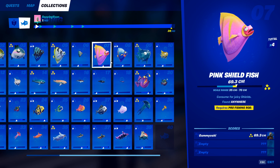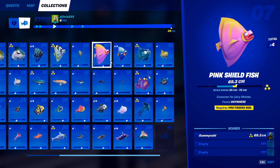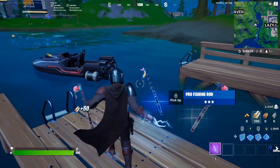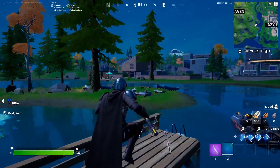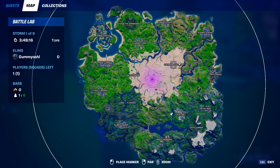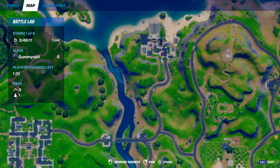Next up we have the pink shield fish. This fish is the first one that requires a pro fishing rod. It can be caught anywhere, but it does require a pro fishing rod. One tip to get this pro fishing rod: in battle lab you can no longer upgrade fishing rods, but when you smash open fishing crates they have a small chance of giving you a pro fishing rod. Come over to Craggy Cliffs — there's a building there with tons of different fishing crates. Set your spawn point in the battle lab to Craggy Cliffs and break all of these fishing crates and you will almost guaranteed get a pro fishing rod.